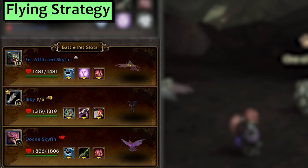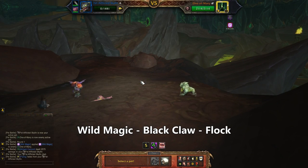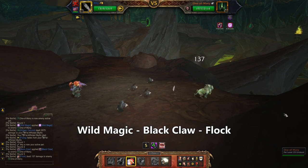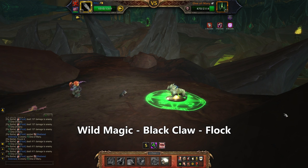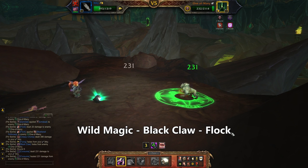Next is Flying. In my first slot is a Skyfin pet with Wild Magic, or you could use a Moth with Call Lightning. Second is our best bud Icky with Black Claw and Flock. Any Flying third will do. This is considerably simpler than the Dragon fiasco. Use Wild Magic and the Skyfin dies, then it's Black Claw and Flock to the rescue. Icky is truly the Angler of the skies.